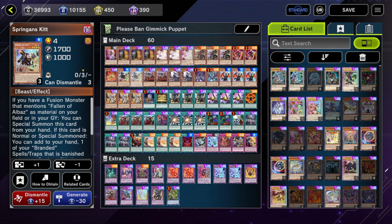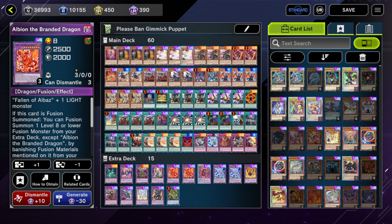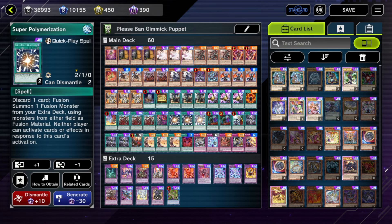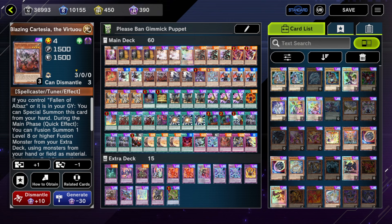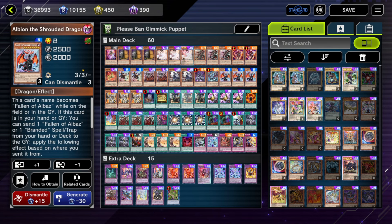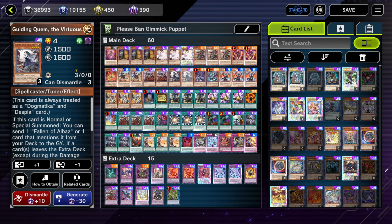Kit at worst is just a minus-one way to search Branded Fusion — that's fine. I'm never sad to draw Kit. If you draw Kit with other starters you can use it as an extender once you resolve Branded Fusion. I've been wanting to bump Kit up to three just for more consistency. Cartasia with almost any other monster gets you to your combo one way or another, so as long as you don't open Cartasia alone it acts as another starter. Two Quen — Quen is sort of a starter too; it has a bunch of two-card combos with Lubelion or Albion.